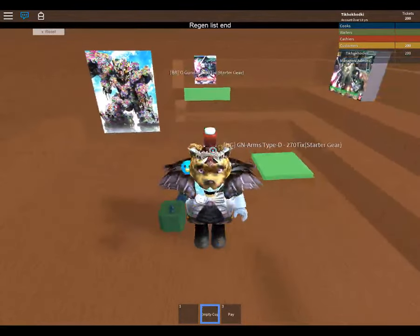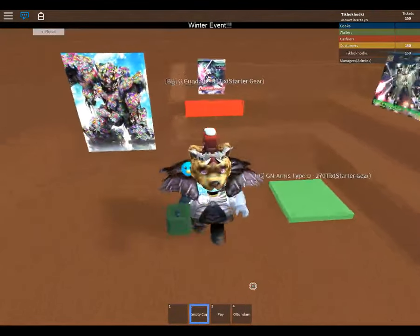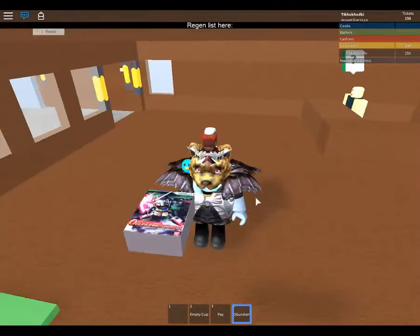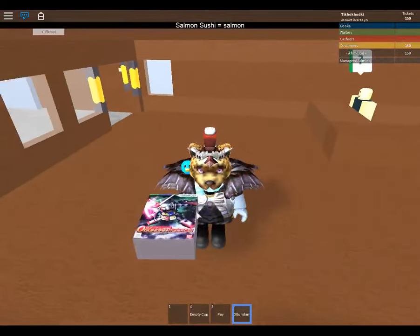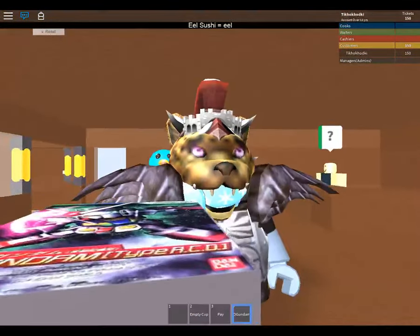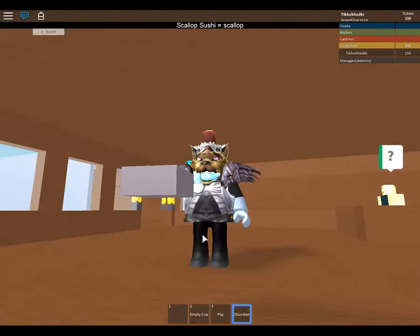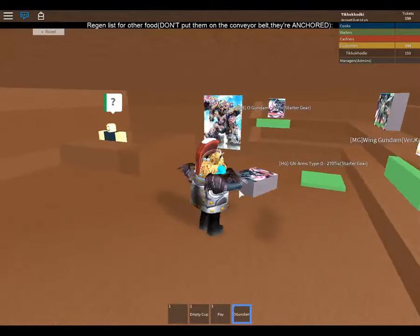I'll get the cheap one - give me the 50 ticks Gundam. I bought it! What do I do with it? There's a nice little box. Gundam type RCD. Well, apart from holding it, I don't know what I can do with it.